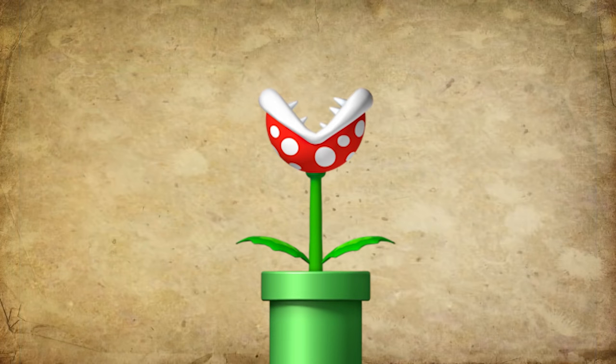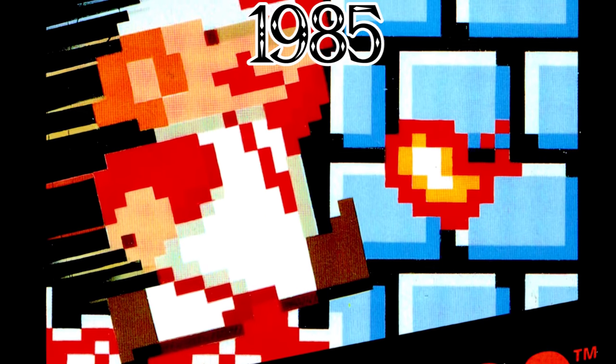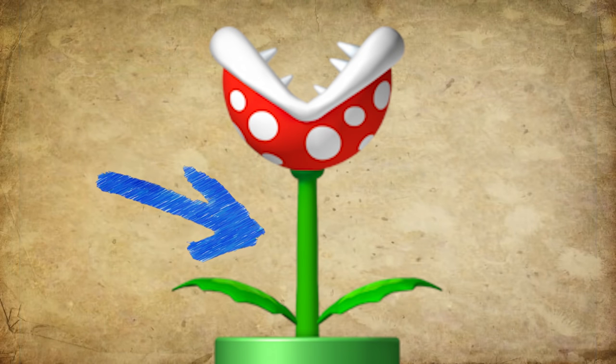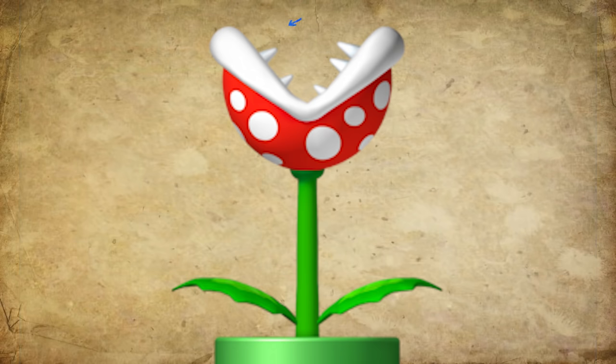This enemy was in the Super Mario series from the very first game, Super Mario Bros., which was released in 1985. They are almost always portrayed as a leafy green stalk-topped Venus flytrap, with a wide-spotted red or green globe and sharp teeth reminiscent of piranhas.